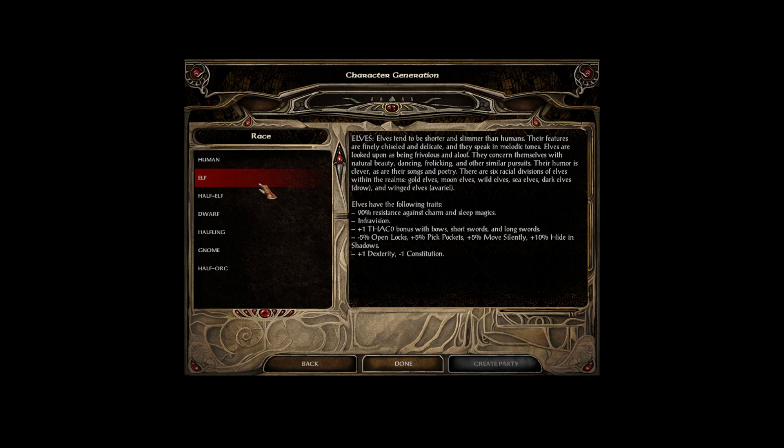There are six racial divisions of elves within the realms: gold elves, moon elves, wild elves, sea elves, dark elves — the drow — and winged elves, known as the Averial.